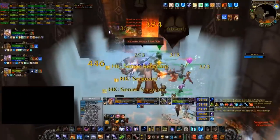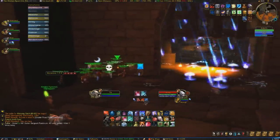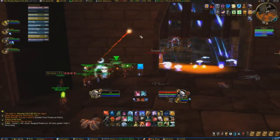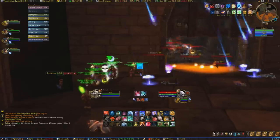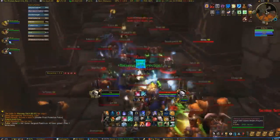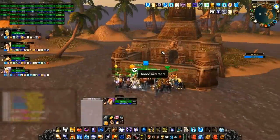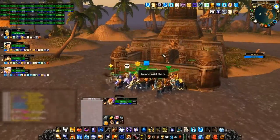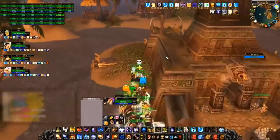In a zerg situation, whirlwind, cleave, cone of cold, arcane explosion, and blast wave if you have a fire mage are your primary sources of damage besides sapper charges. And I really can't stress enough how insanely good sappers are. If everyone sappers, you can wipe out an enemy guild almost instantaneously. If you catch the enemy stacked up and play aggressively with the element of surprise on your side, you will usually come out on top.